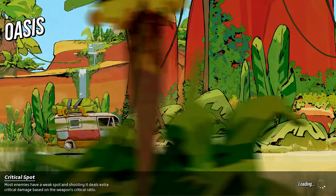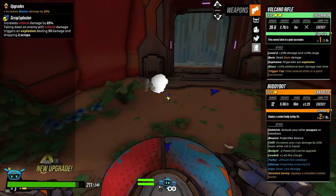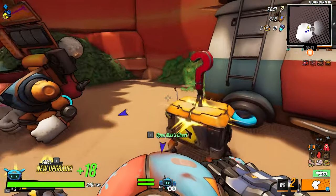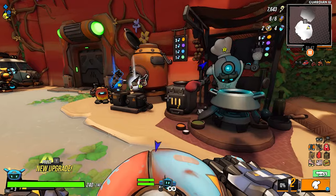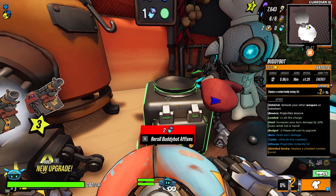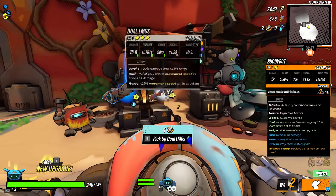Pretty good clear time — one minute and 40-something seconds. Let's upgrade the bodybot. As you can see, if you read the affixes, at some point it says 'chill increases your cryo damage by 10%' — this is not what we want. We'll take this and reroll the affixes until we get the one that says 'hit increases your burn damage,' since we will be doing that.